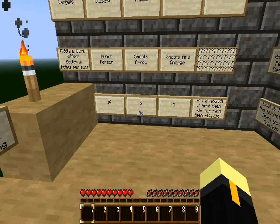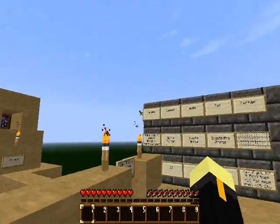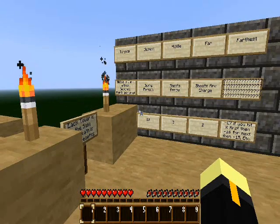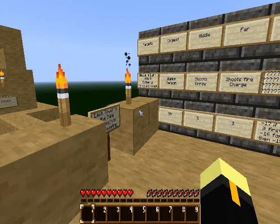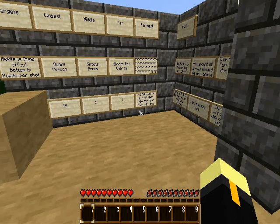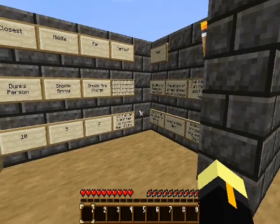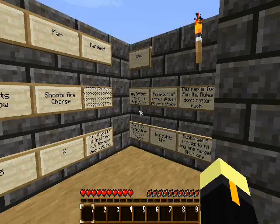Each one is worth a certain amount of points, and lowest score wins. Really, if you only use four shots, you get zero. But if you take multiple shots for the closest one, you're doing pretty bad — no offense. You do not have to hit the farthest targets, but it's worth negative points. I would suggest playing this on Peaceful, which I am.